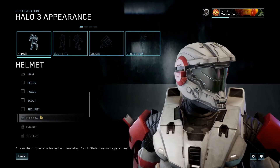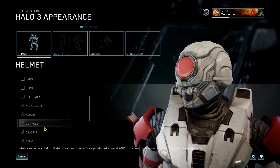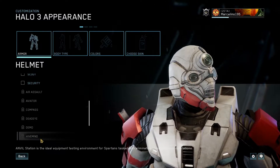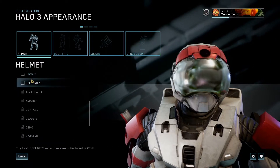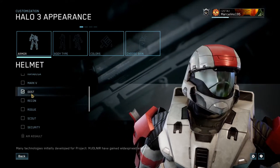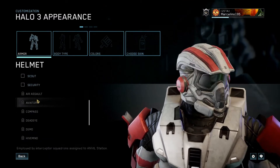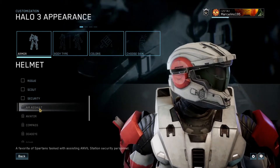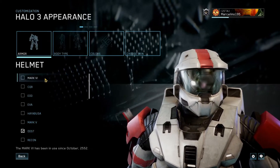I don't like Halo 4 armor — I think there's a lot of things happening at the same time and most of them are pretty ugly. Like this Hive Mind helmet, it's okay, it's an option and no one's forcing us to use it. I'll keep using my ODST helmet. I would have preferred they added Halo 4 stuff that fitted Halo 3's art style better, but it's okay.